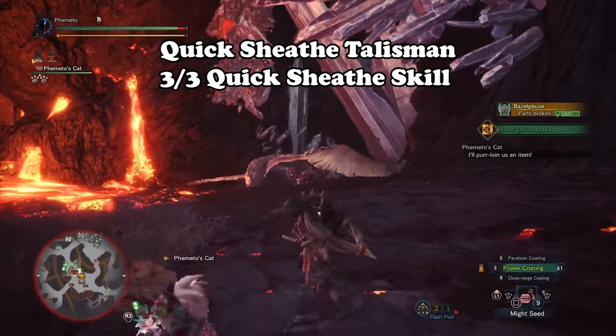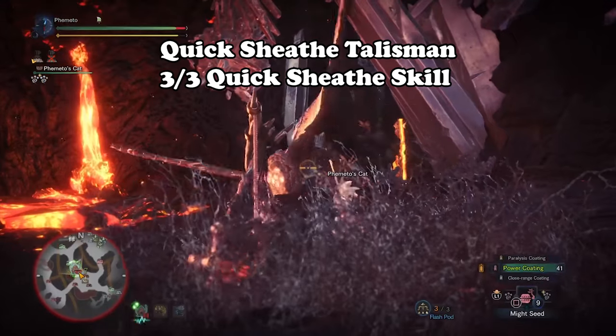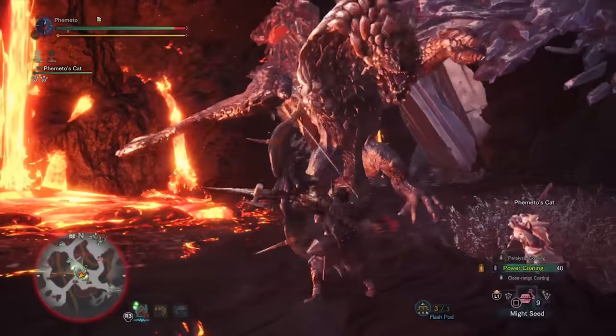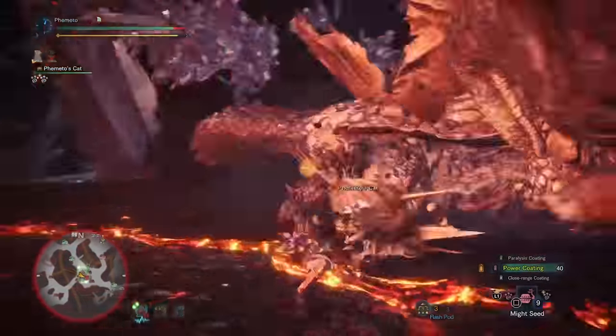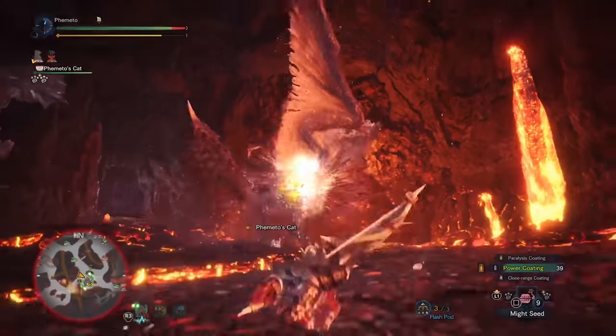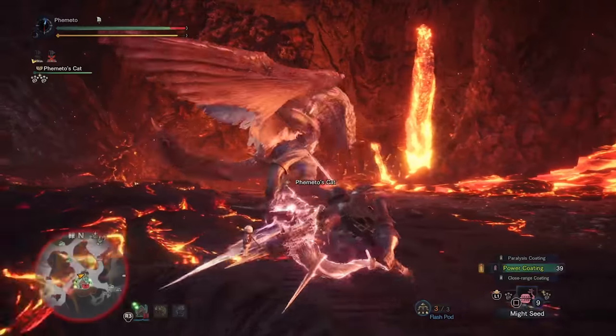Keep in mind that you need to resheathe your weapon each time you fire it to make use of Critical Draw, which is why I also use Quick Sheath Talisman, because it grants the full 3 of 3 Quick Sheath skill. Another skill you can use is Punishing Draw, which adds KO values and slightly strengthens draw attacks. I don't have access to Punishing Draw right now, so I don't have it on, but I definitely would if I could.